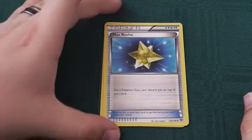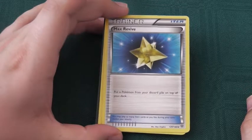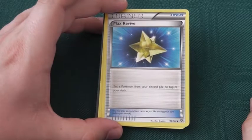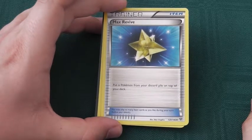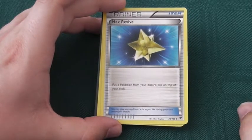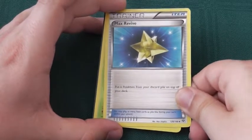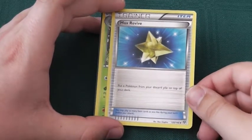Trainer card: Max Revive. Put a Pokemon from your discard pile on top of your deck. Not bad if your deck revolves around utilising one particularly powerful Pokemon. Could see play. Doesn't seem to have much of a downside, other than your opponent knows what your next turn's draw is going to be.